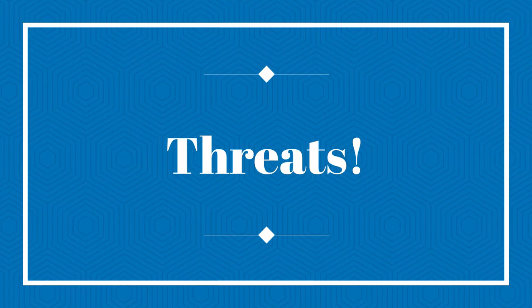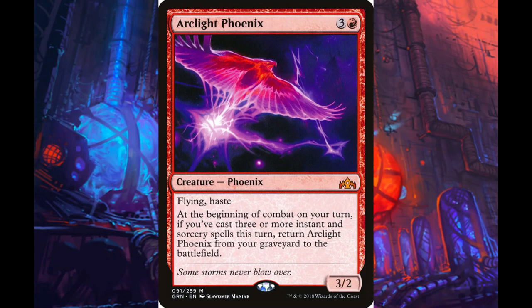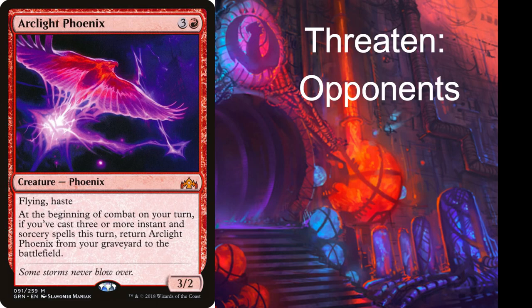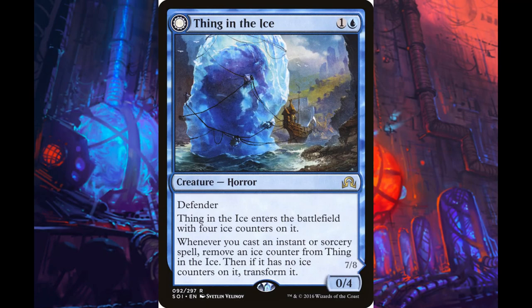Let's start with the threats. Arclight Phoenix is the namesake of the deck — recursive, difficult to answer, and can mitigate the downside of the discard part of the deck. A haste 3/2 flyer is historically great for threatening opposing planeswalkers or trading with aggressive creatures.